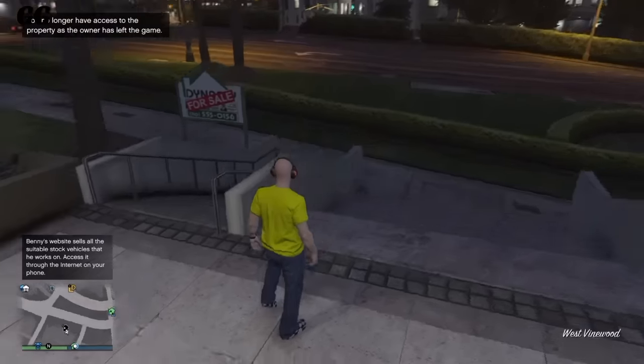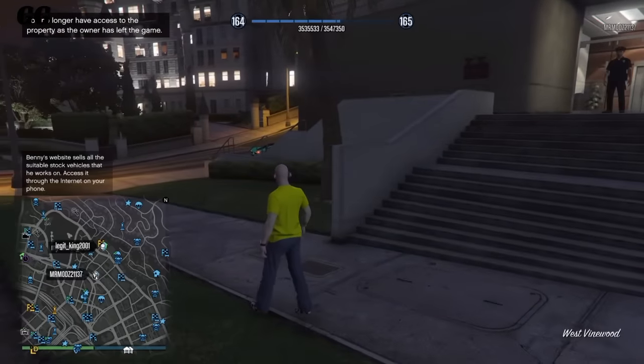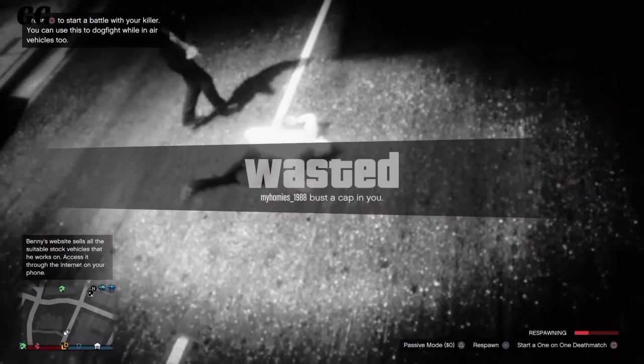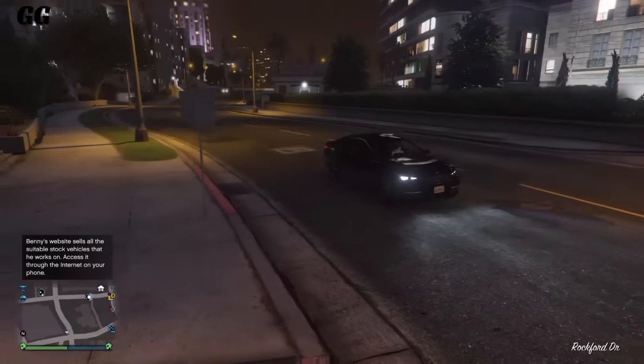Once you back out, you'll have checkerboard shoes and you'll be wearing your crew t-shirt. I was trying to find a way to save this outfit, but you can't enter any clothing store. All you want to do is have a friend kill you, and after he kills you and you respawn, you will be 100% invisible and off the radar.